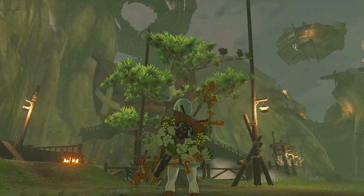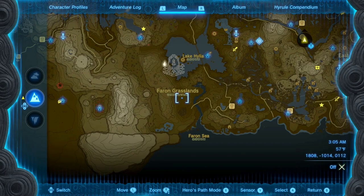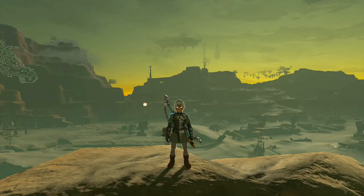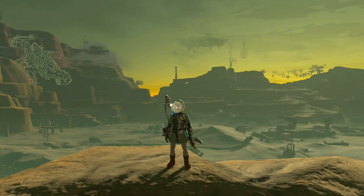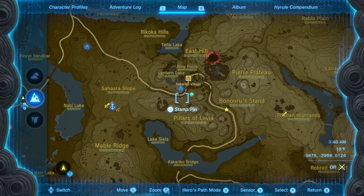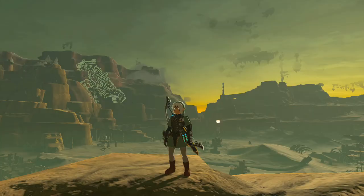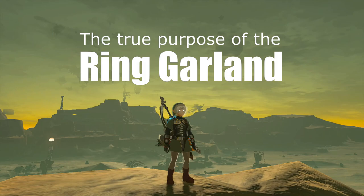Just in case you come across a side quest where you're responsible for bringing people together. From your location in Kakariko Village, you're going to make your way all the way to Gerudo Town. This is one of the things I absolutely love about Zelda Tears of the Kingdom — Kakariko Village is probably one of the first places you'll visit, while Gerudo Town is actually one of the last places I decided to visit. But Gerudo Town is where you'll find the true purpose for the ring garland.